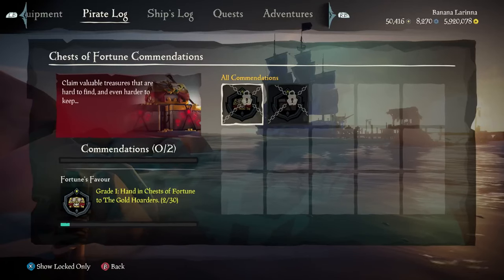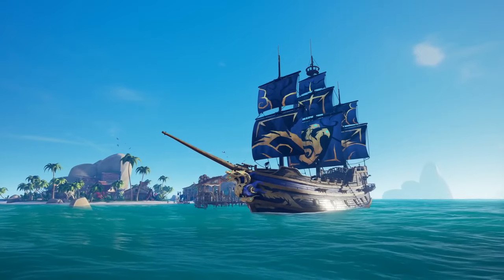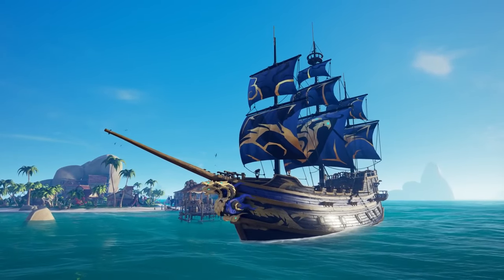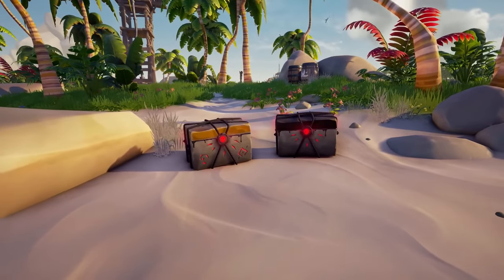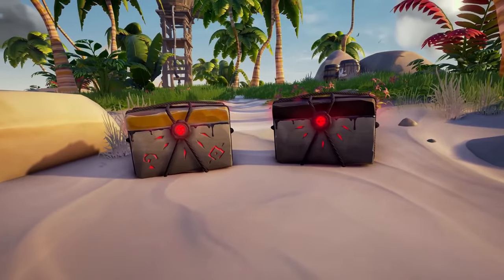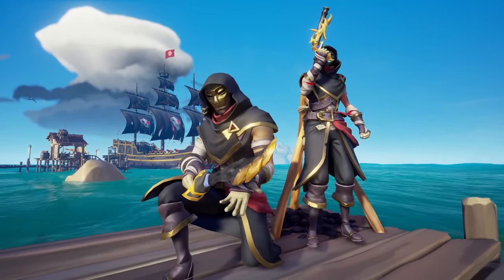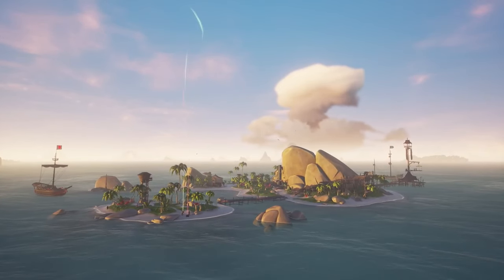Fortresses are known as skull forts and are formidable challenges but yield great rewards. These events typically involve waves of skeleton enemies and a final boss battle. Defeating the boss rewards you with heaps of treasure and reputation. World events like skeleton fleets and ashen lords also provide excellent opportunities for gaining reputation quickly. Keep an eye out for these events as they often result in substantial rewards.